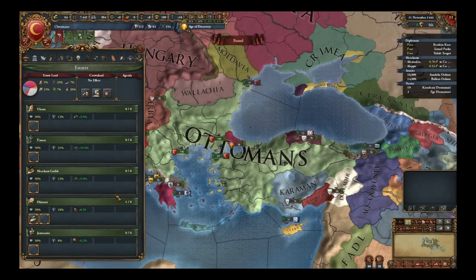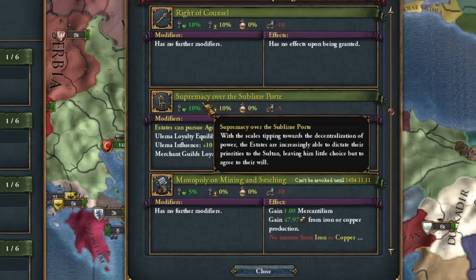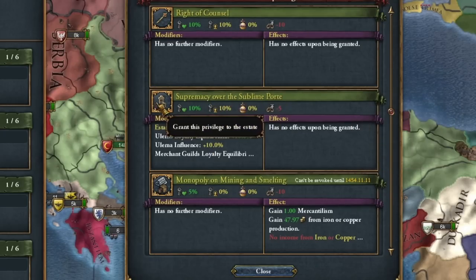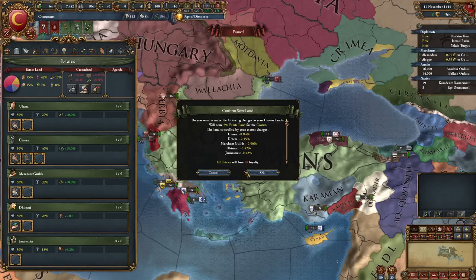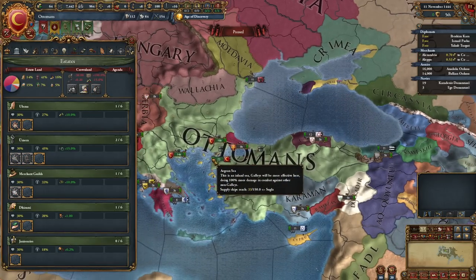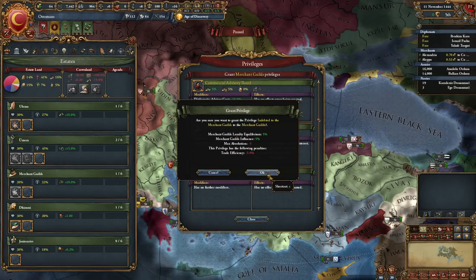I'll take monarch points from each estate in turn. From Ulema I take Supremacy over the Crown, but beware — it doesn't influence the state of the Janissaries, so you have to be careful about that. I'm also taking over the earth and I'll take the mission in a moment.